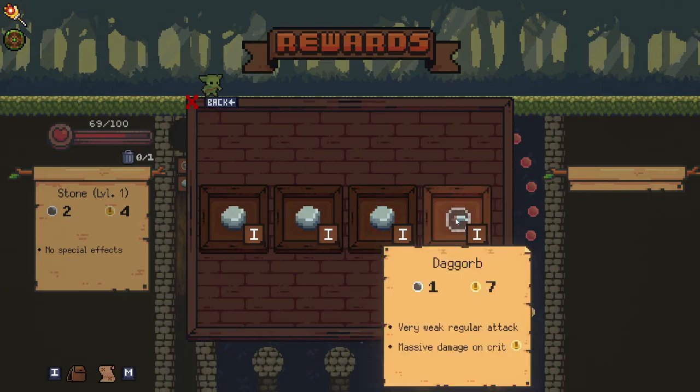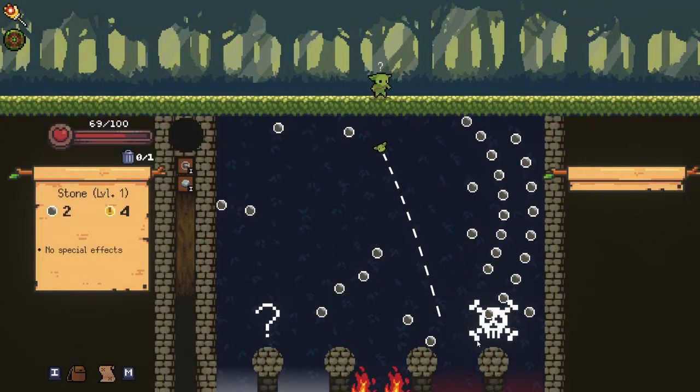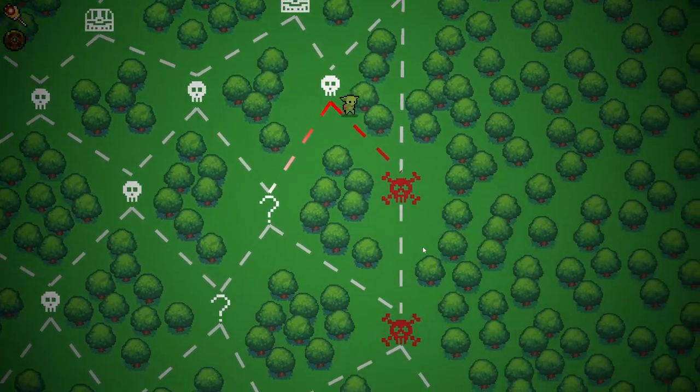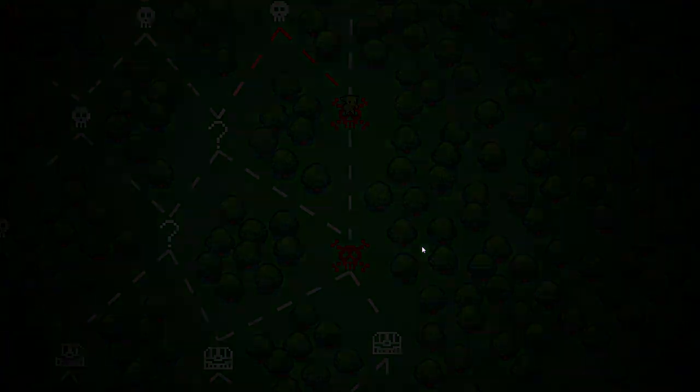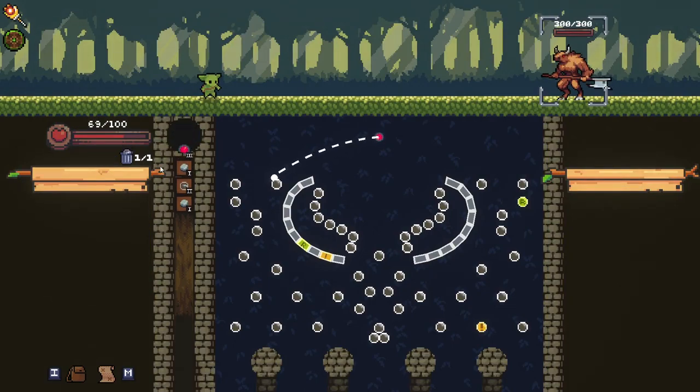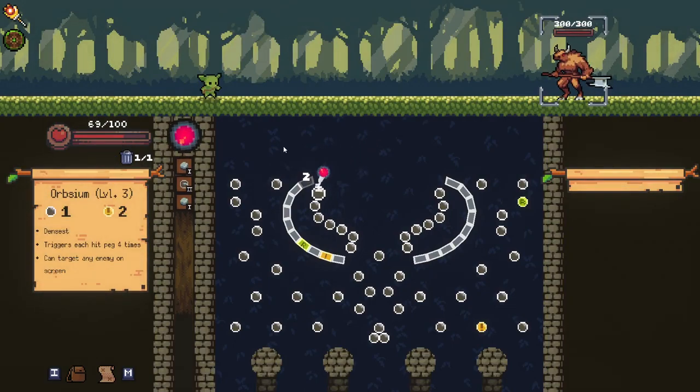We're still going to upgrade — I'm going to go for my Dag Orb, get the damage there. And we go for our elite. Elites are going to deal more damage, have more HP, but we do get a relic as a reward. So we want to be trying to kill these whenever possible. Let's see what we can do here. We do have the Minotaur — Minotaur is kind of a hard one. I think I'm going to go for this first. That wasn't a great throw, I'll be honest.